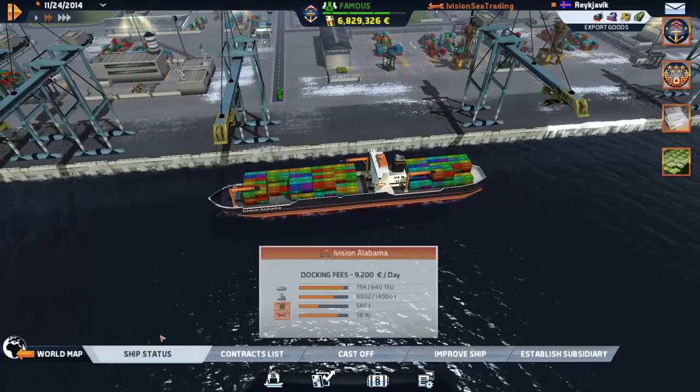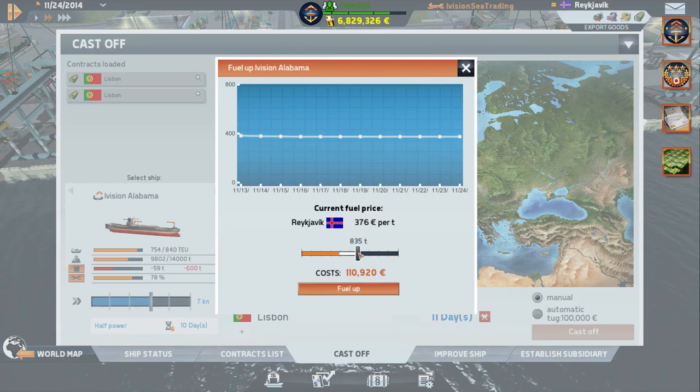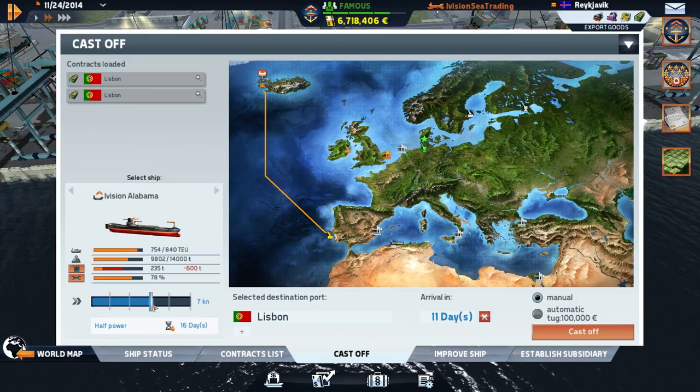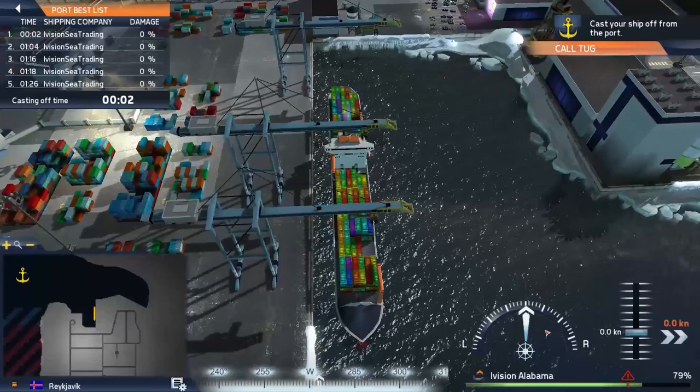Let's check her status — she doesn't have enough fuel, so let's fill her up. There she goes, that'll be enough fuel. At half power it's going to take 11 days to get there, so let's get out of here — we don't need to be sitting in port. This will be nice and fun.